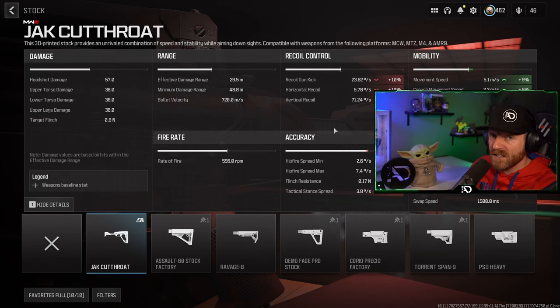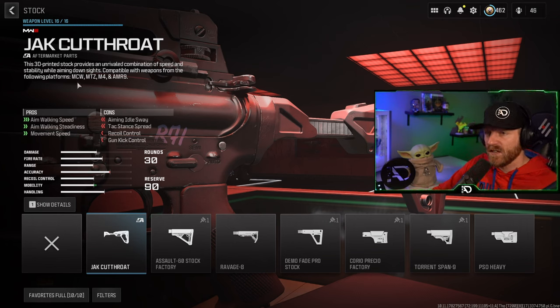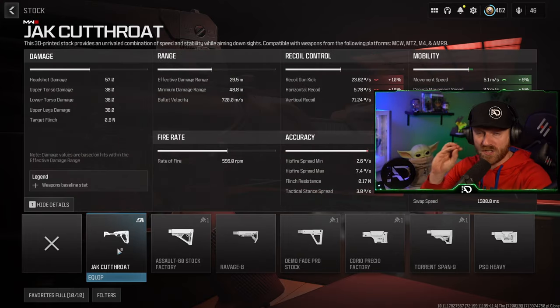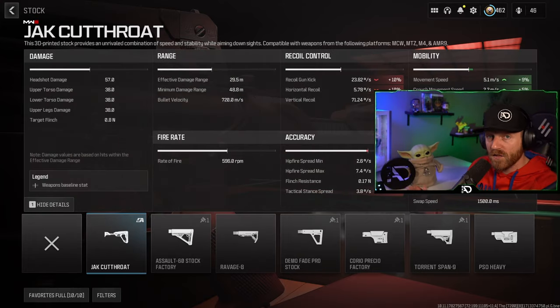This is the Jack Cutthroat. It works across a ton of guns including the MCW, MTZ, M4, and AMR9 platforms, and it turns slow assault rifles and slower guns into quick movement and quick ADS movement speed guns.